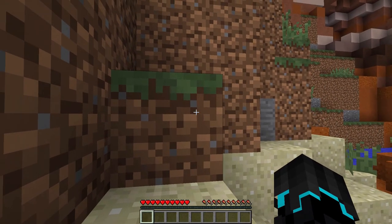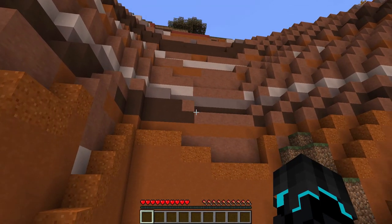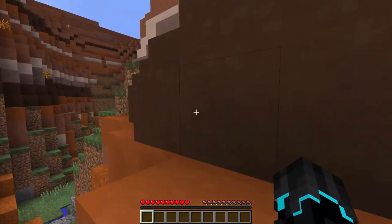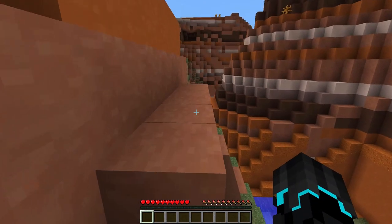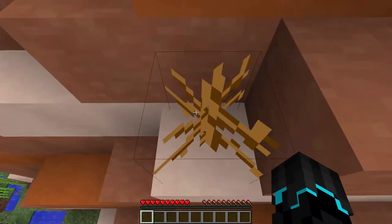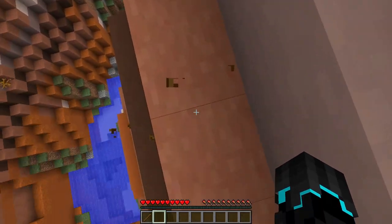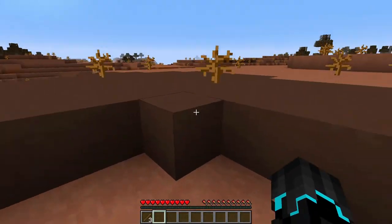Just let the world load in. I don't believe it — I'm at a mesa biome! One of the rare biomes in Minecraft and I spawn at it. That's cool. So let's accept that there aren't that many trees, of course. That might be a problem. But the good thing is these dead bushes now drop sticks, so let's use that to our advantage.